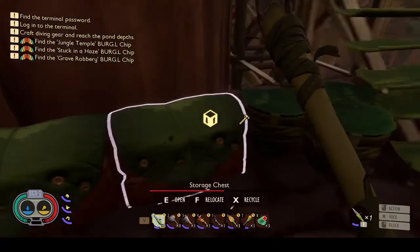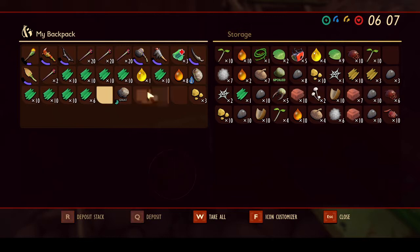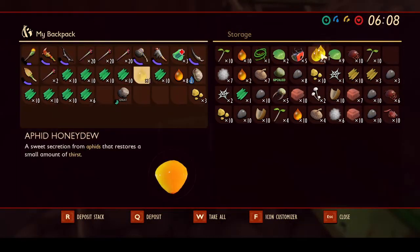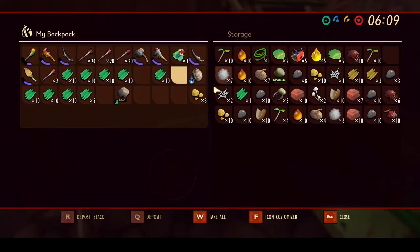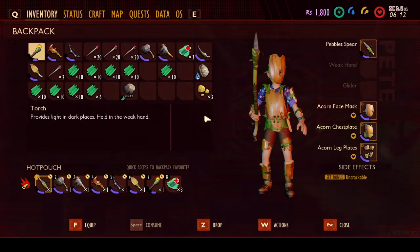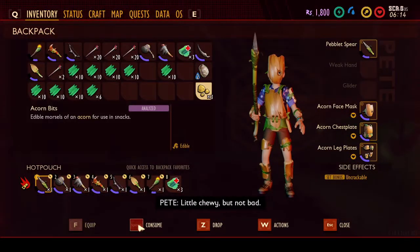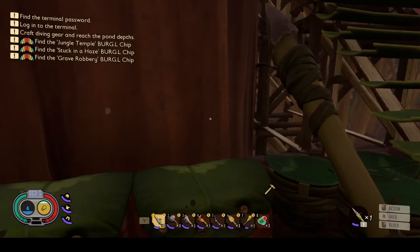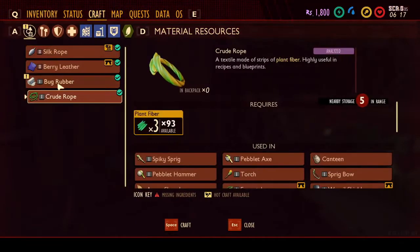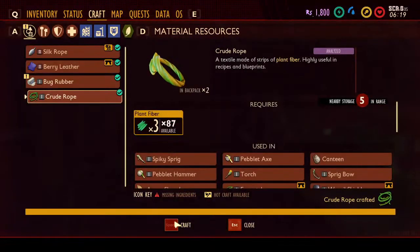Good morning and welcome back. We are ready to continue on our journey. I did spend just a few minutes off camera collecting some stuff so that we could make rope. Of course we need to eat because it's a new day and we'll need to drink, but let's go ahead and craft up this rope and then we've got to go cut down weed stems, finish our floor, and continue building.